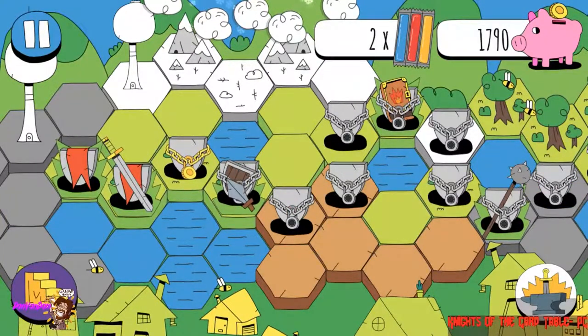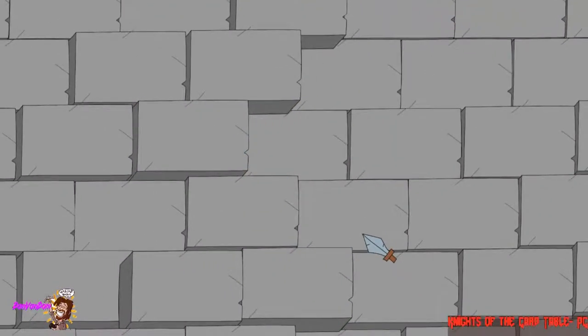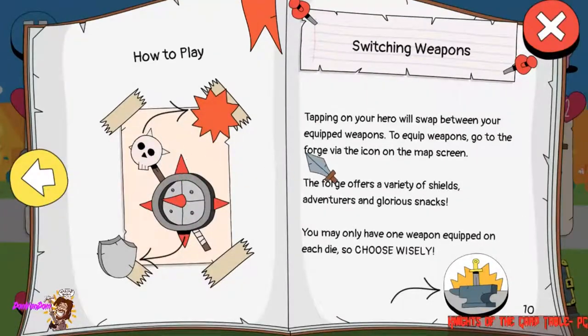The game overall is very much like a clicker game, with some light education behind it. Now, you need to get the hang of it before even doing too many things. There's how to play, switching weapons — you can switch the shield and that if you want.